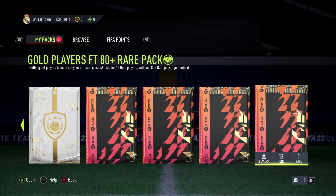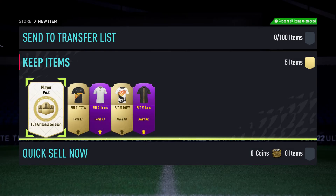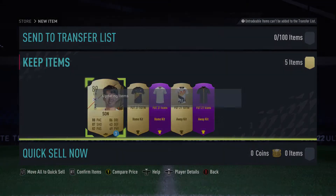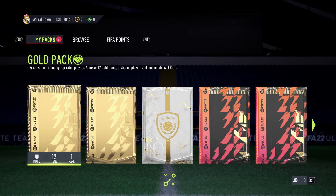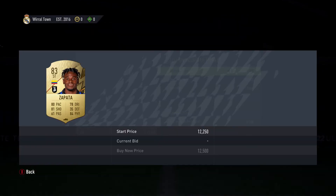First gold pack ever opened on FIFA 22. Not expecting anything special but it'd be great to see something good. Zapata - that's a starter card, he's probably in the team now. Going to try listing him for 10k. More than likely going to have to start with the Syria squad based on what we're getting.